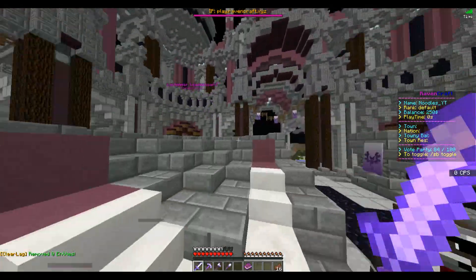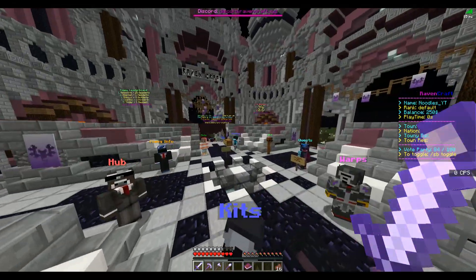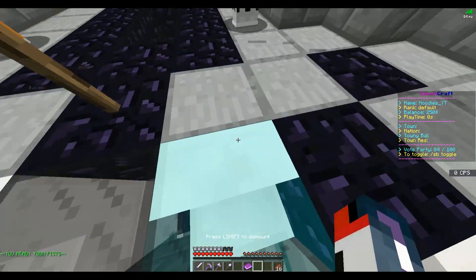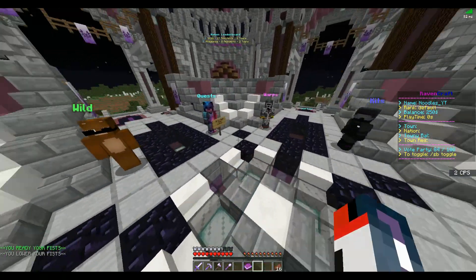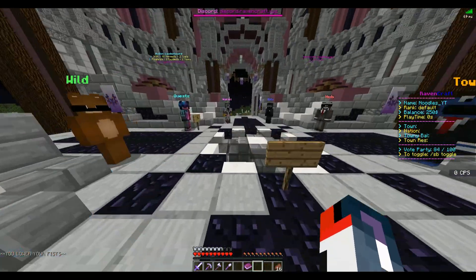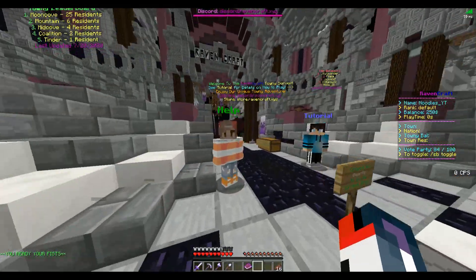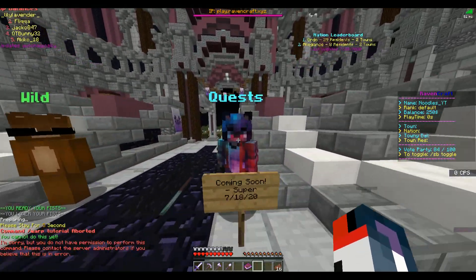Nice nation leaderboards — this is exactly what I mean about leaderboards, they look really cool. Keep up the good work with that. However, there are signs that say 'Crouch on courts to go to the crate area,' but when I crouch on what appears to be courts, it doesn't take me to the crates. This could be confusing for players. I'd recommend replacing those signs with actual teleporters instead.